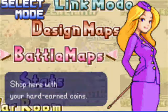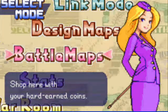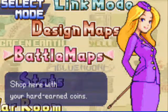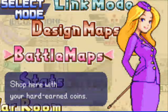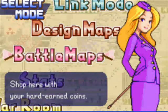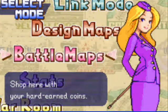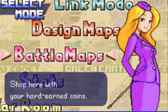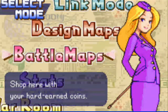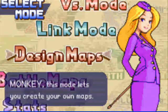Besides the story mode, you also have battle maps, where you can buy all types of battle maps with the coins you earn through the story. There's also an advanced campaign that you unlock when you beat the full story, I think with either all A ranks or all S ranks — some high rank — which will get you more money to buy battle maps.